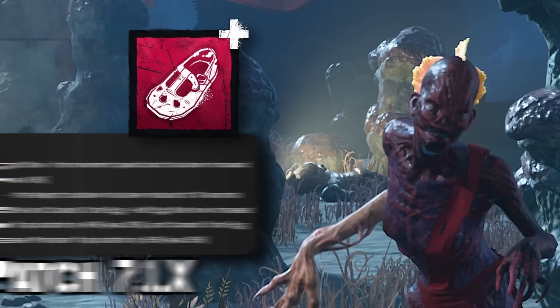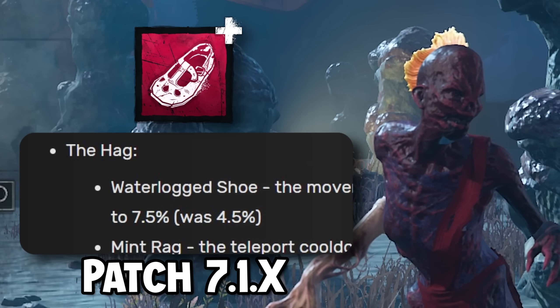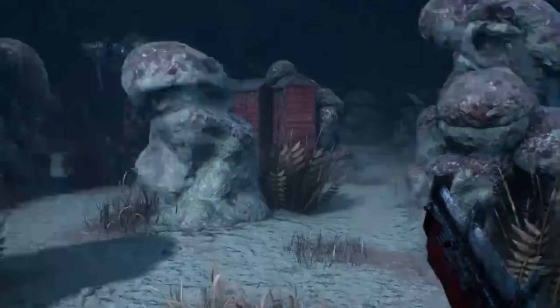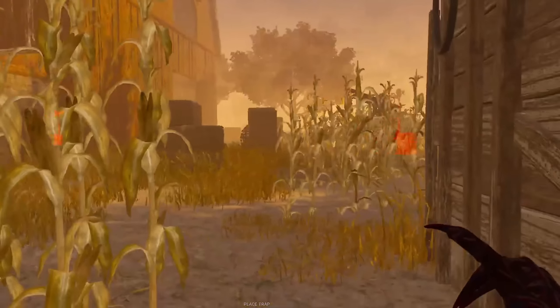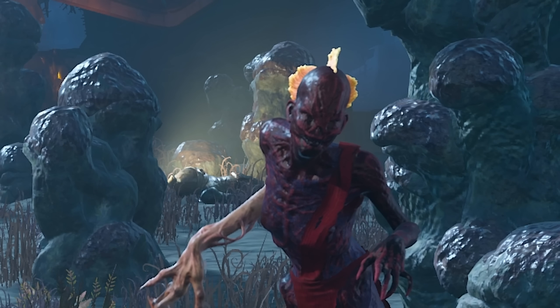However, Behaviour recently buffed this add-on, making Hag the fastest base movement speed killer in the game at 118.25% — the equivalent of Trapper getting lost and somehow equipping Made for This. In light of this buff, I decided to see if I could get 50 wins in a row as Chase Hag, which we achieved after just two attempts.